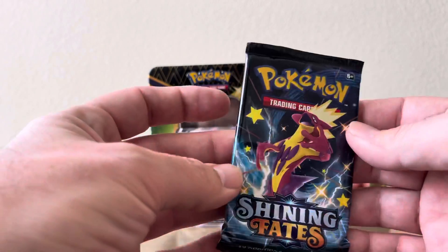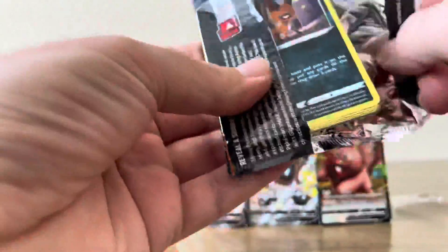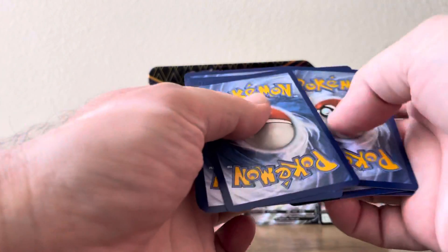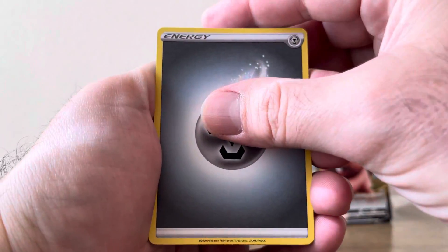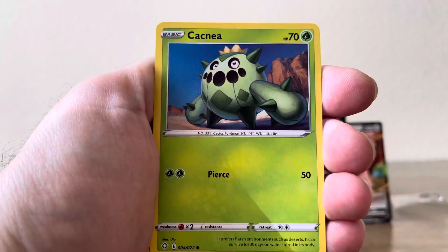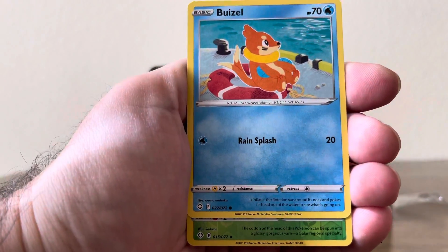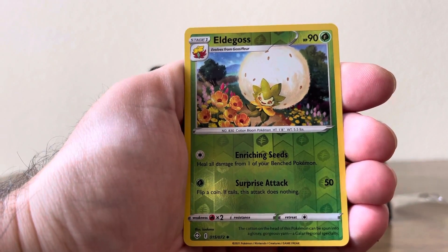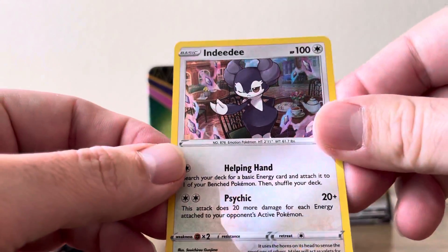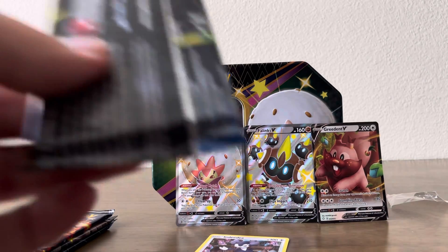Let's move on — Toxtricity full art in the front of this pack. We have a Metal Energy start, Tropius, Ball Guy, Team Yell Towel, Nickit, Cacnea again, Coupon, and oh look at that Eevee just swimming around. We have an Eldegoss Reverse Holo and an Indeedee Holo — good looking holo card right there. That's pack number two down, four packs left to go.